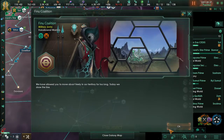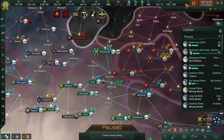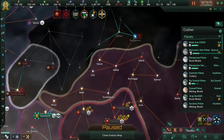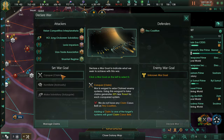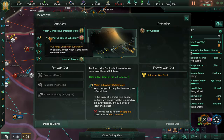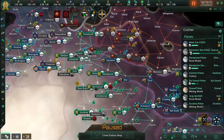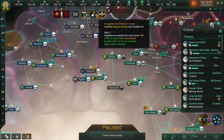I was considering maybe going for other planets or systems, and I was checking if maybe I could push for the Final to become a subsidiary while we were at war. The Final war is not a threat to us — doesn't matter. But since we already declared war, we can't push for more claims.